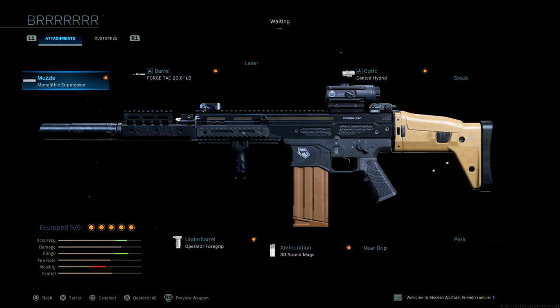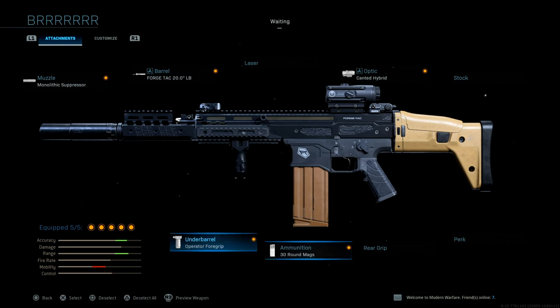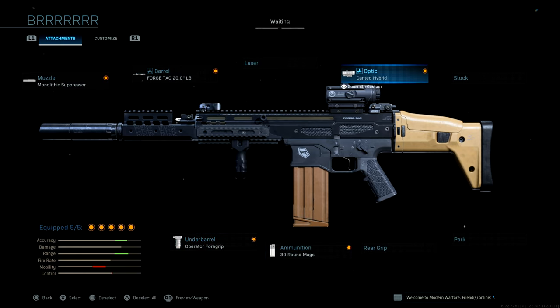So here's the setup that I rock - on screen it's the mono suppressor, the Forge TAC 20.0 inch LB barrel, the Operator four grip, 30 round magazine, and canted hybrids. This gun is actually really good - I found out it has so much damage per shot, it's like a four to five shot kill, so 30 rounds in a magazine kind of makes sense at that point.